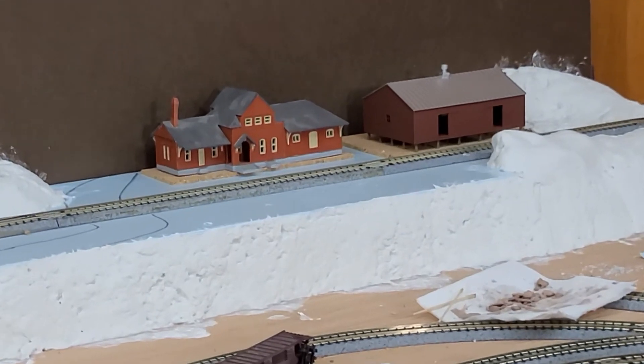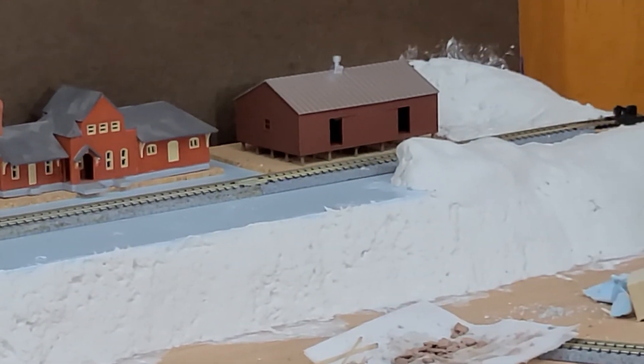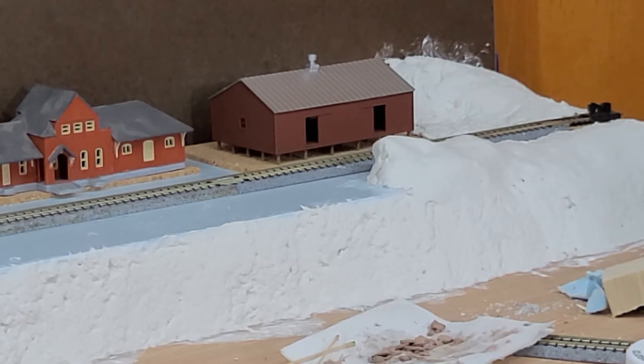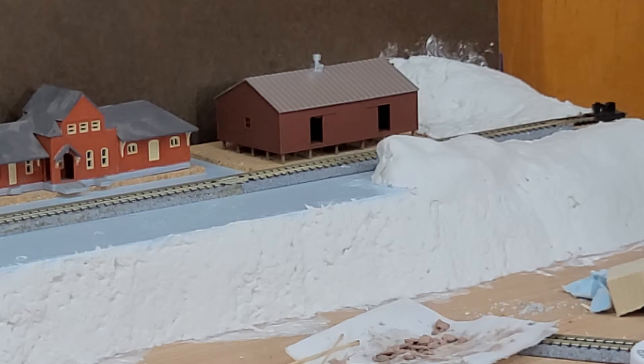I did get the co-op shed built. The only thing is I think I'm going to have to add a loading and unloading dock that goes the length of the co-op shed. When I had a couple of boxcars up there, they didn't really match up with the doors. Having that loading platform there would mean they'd be able to unload stuff from both boxcars without having to move them.